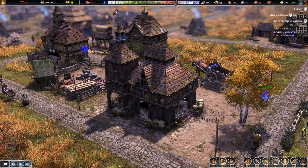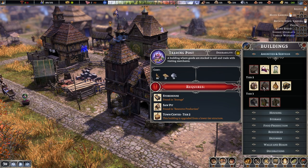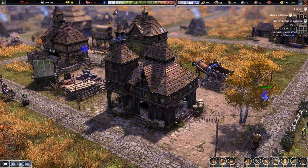Today I'm going to give you a quick guide on the trading post in Farthest Frontier. The trading post can be built as a tier 2 building under amenities and services, so as soon as your town hall has been upgraded to level 2 you can build it. It will enable you to buy and sell goods, but it's a little bit complicated, so I'm going to show you exactly how to do that.